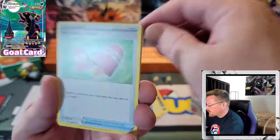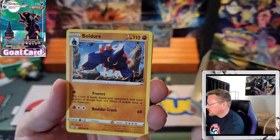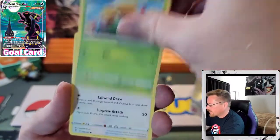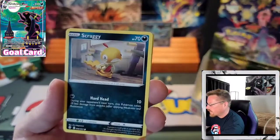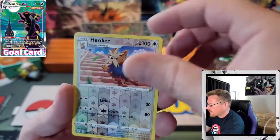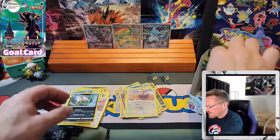Fire Energy. Switching Cups, Tentacruel, Boldore, Garbodor, Gossifleur, Fletchling, Scraggy, Hippopotas, a Reverse Hurtier, and a Shiftry — not hollow.